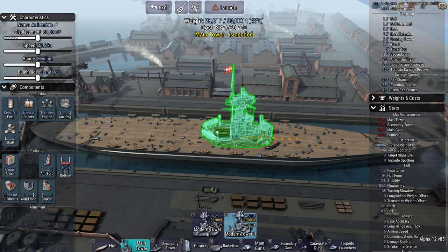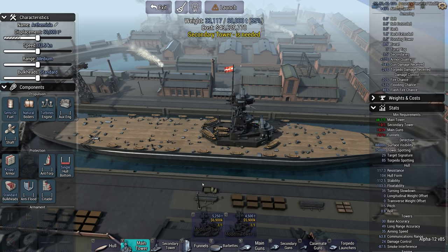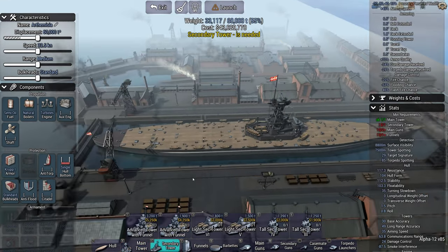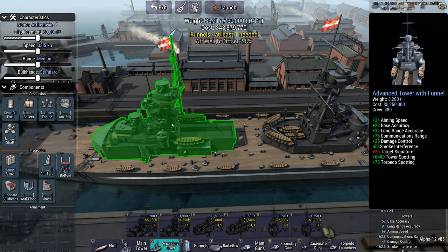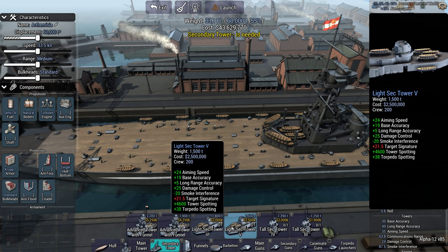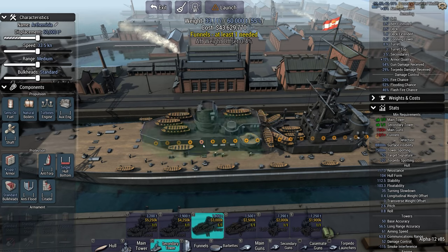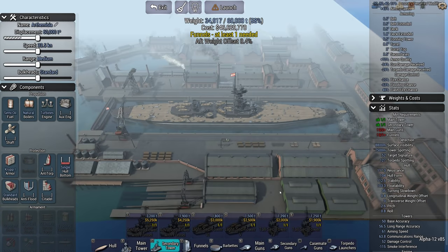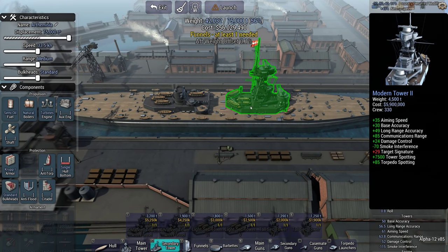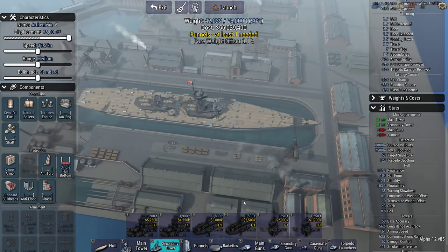Stat-wise, I'm going to go with this one. It's almost as good for significantly less weight, like 750 tons or something like that. For rear towers, you've got this abomination and this one. We've got the tall towers again and the light towers. Let's go with the light tower. So far it doesn't look too bad - gives me shades of the Russian battlecruiser I did.